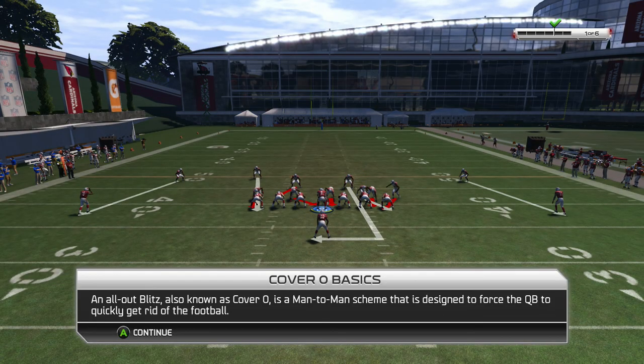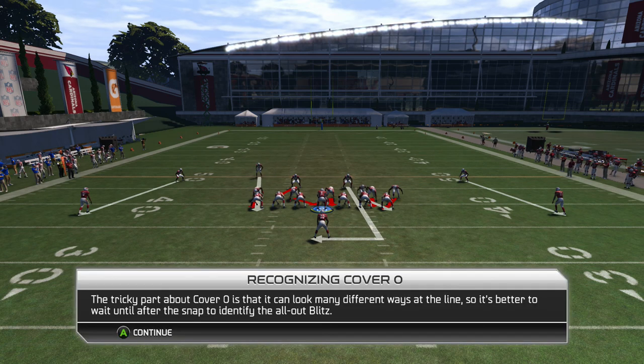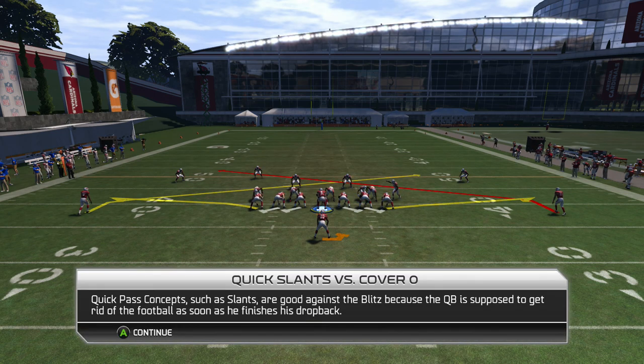Also known as Cover Zero, it is a man-to-man scheme that is designed to force the quarterback to quickly get rid of the football. The tricky part about Cover Zero is that it can look many different ways at the line, so it's better to wait until after the snap to identify the all-out blitz. After you drop back, the true indicator of an all-out blitz will be if there's no safety help. Quick pass concepts such as slants are good against the blitz, because the quarterback is supposed to get rid of the ball as soon as he finishes his drop back.